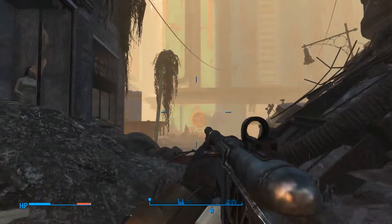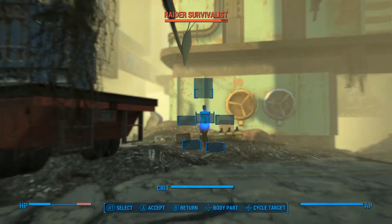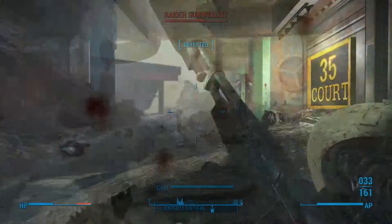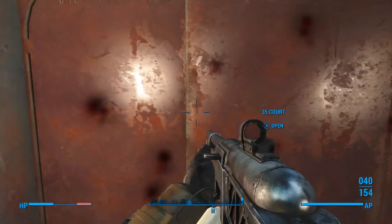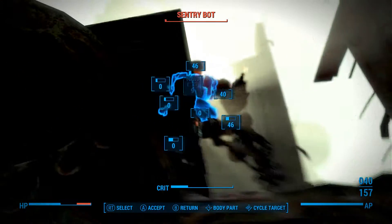The building you're going to is called Custom House Tower. Spawn there, turn left, and you'll see a green building — at the front it says '35 Court.' There are usually raiders walking around; kill those and get inside. You'll be fighting various enemies, especially robotic enemies, all through the building.